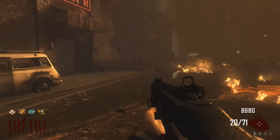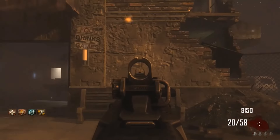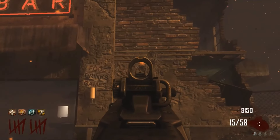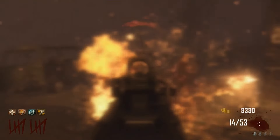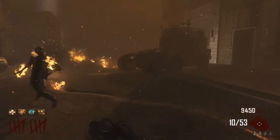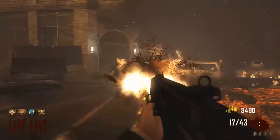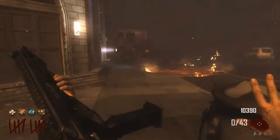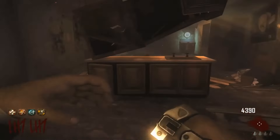Throughout this clip you can see many occasions where I'm shooting zombies and not getting any points for it, even though the iron sights are directly on the zombie. It's just an absolute joke of a weapon. Watch this clip — look at how the bullets spread when shooting a wall; they go way off to the right. The damage is poor as well. The only thing that's not bad about it is ammo capacity. It's a dreadful weapon and it definitely deserves to be on this list at number four.